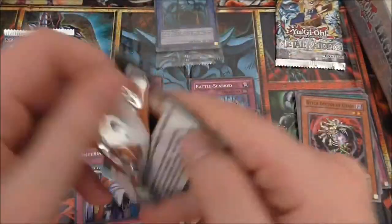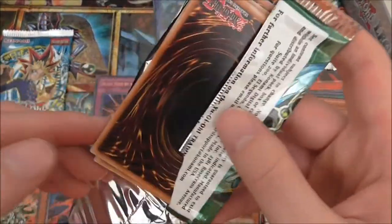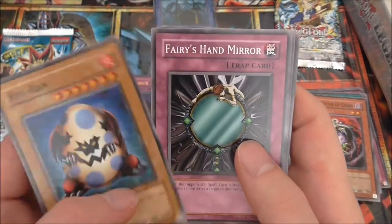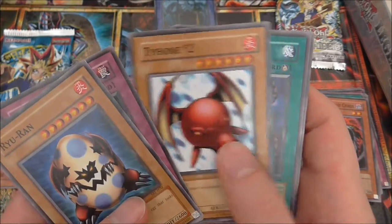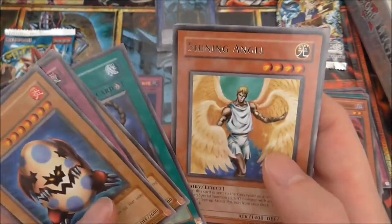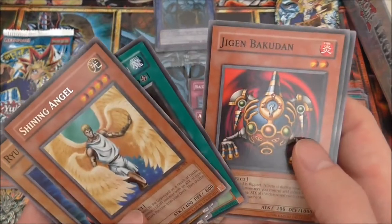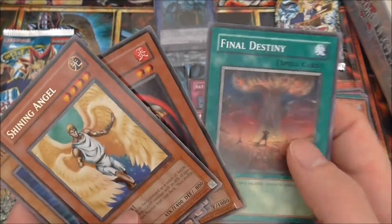Spell Ruler — and we have similar luck to last time. We got: Rear Run, Fairy's Hand Mirror, Typhoon 2, Turtle Oath, Shining Angel, Chain Energy, Molten Destruction, Jukun Bakudan, and Final Destiny.